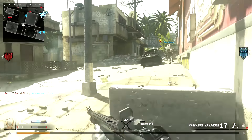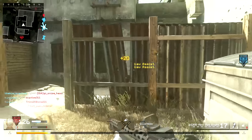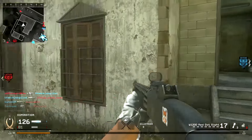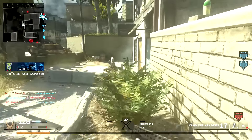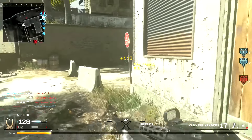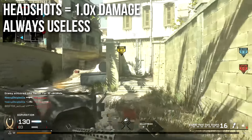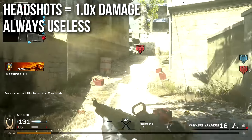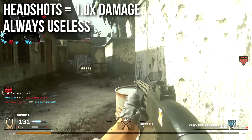One of the neat things is if you are fortunate enough to hit the majority of your pellets, that means it can one-shot kill even at its maximum range with stopping power. Unfortunately, shotguns in this game do not give you any bonus whatsoever for headshot damage. Headshots deal regular 1.0x damage and are always useless, unless you're going for camos.